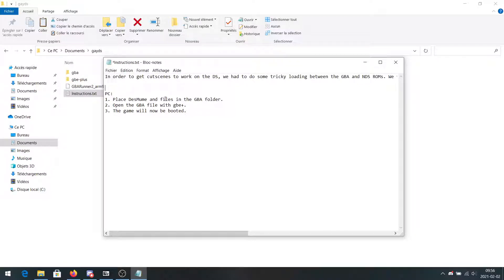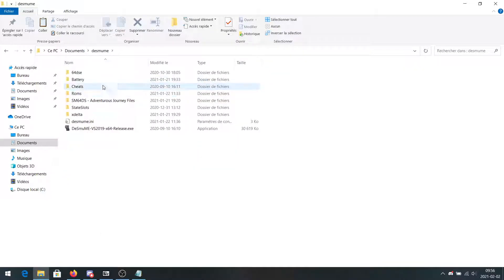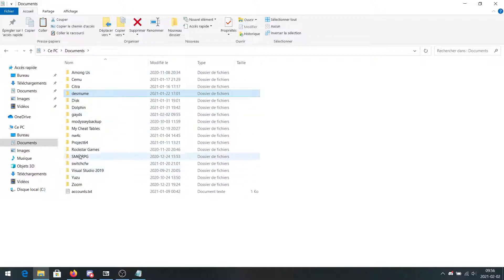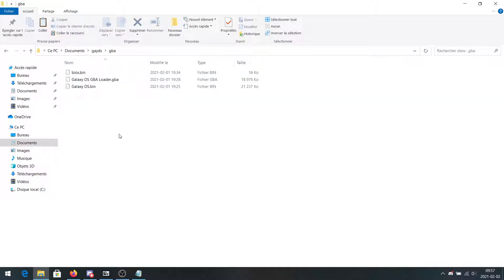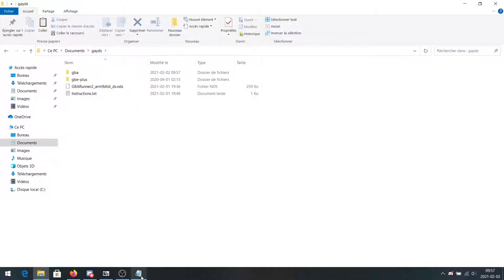Place DeSmuME and files in the GBA folder. Okay, let's do that. I suppose I won't touch the ROMs folder. I'm just gonna copy this and drag it to... I suppose I got everything. To Galaxy DS. Where is Galaxy DS? Oh, there it is. GBA folder. Alright. I have DeSmuME in the Galaxy DS GBA folder.